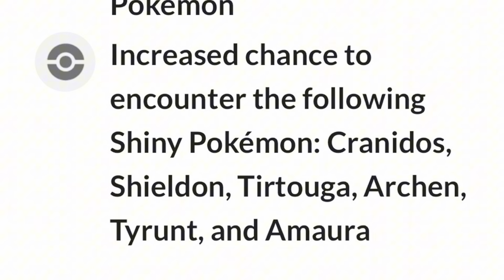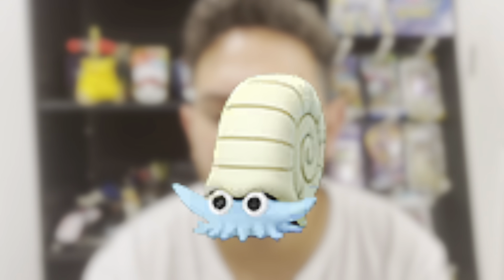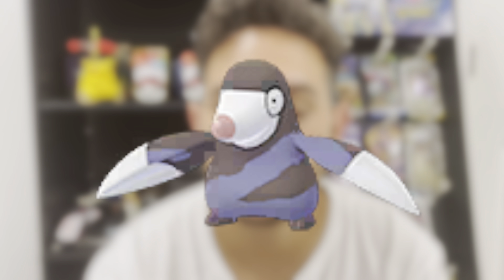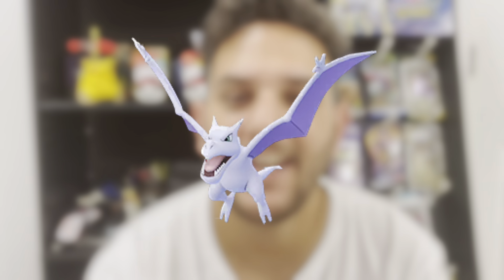We also have increased shiny chances for the following: Shieldon, Tirtouga, Archen, Tyrunt, and Amaura. For the wild spawns we got Diglett, Omanyte, Kabuto, Dunsparce, Roggenrola, Drilbur, Bunnelby, and Aerodactyl. Aerodactyl is going to be a rare spawn, so good luck with that — there's a 1 in 64 chance of it being shiny in the wild.